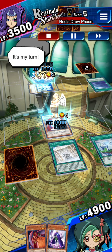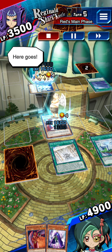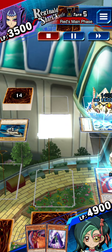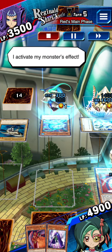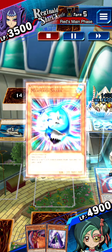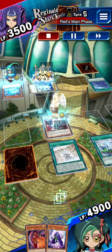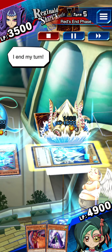Here I go. It's my turn. I draw. I summon a monster. I activate my monster's effect. I set a card. I end my turn.